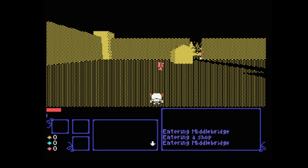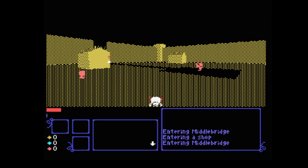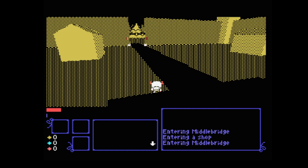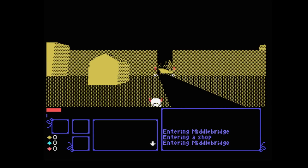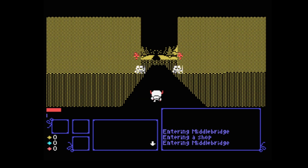Reminds me of them FreeScape games. You can actually look up and down as well. You play as that character with the horns on the side — it kind of reminds me of Nightmare, the TV show. So you use a combination of both WSAD and the arrow keys to move and look around.